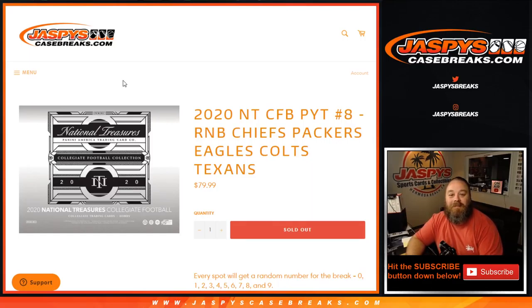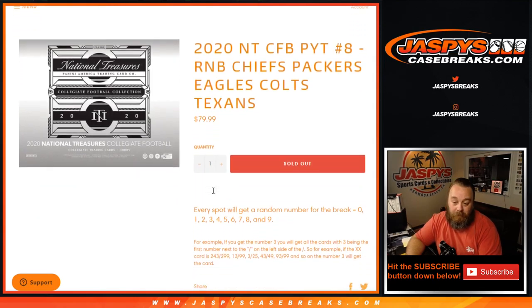Hi everyone, Sean with jaspyscasebreaks.com here doing a random number block break — a randomizer for the Chiefs, Packers, Eagles, Colts, and Texans in the upcoming 2020 National Treasures Collegiate Football pick your team number eight break.